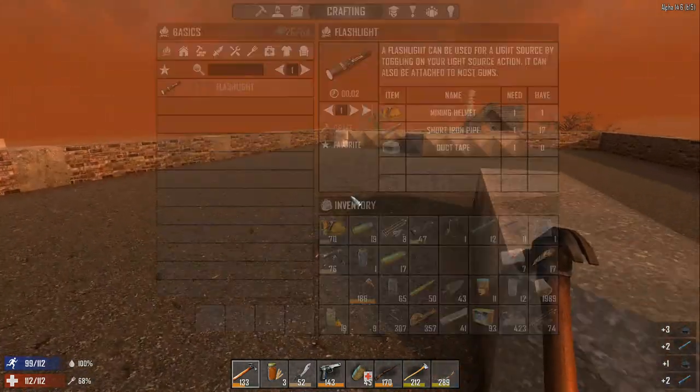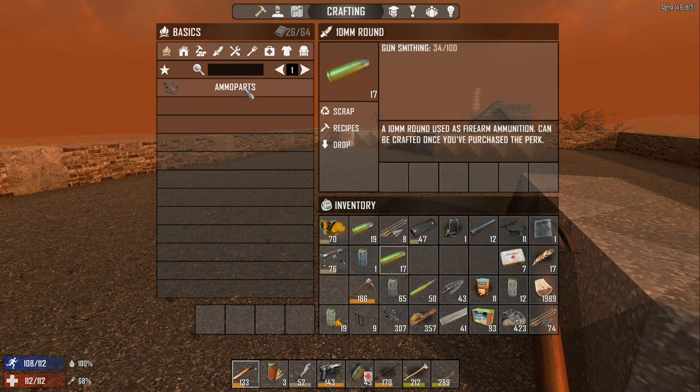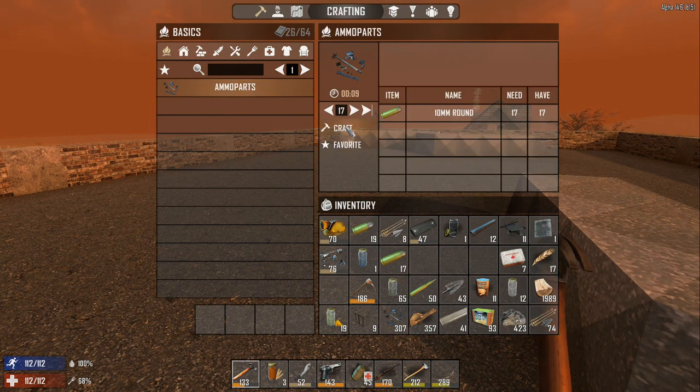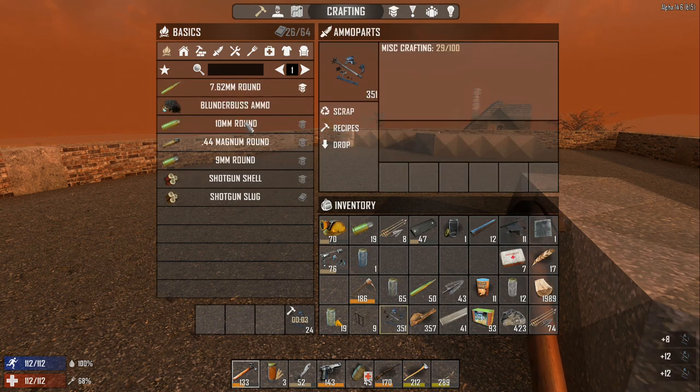A lot of what the mod does: for instance, turning 10 millimeter rounds into ammo parts so you can craft them. They used to be available back in around Alpha 12 where you could craft ammo. This allows me to craft ammo parts, and then from ammo parts I can make different ammo once I've unlocked them. Right now I only have 762 rounds unlocked.